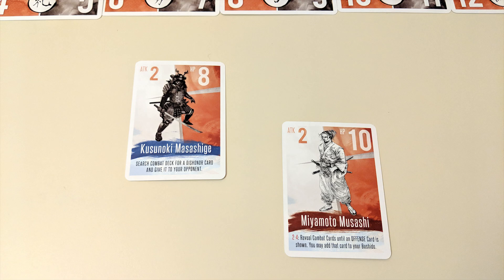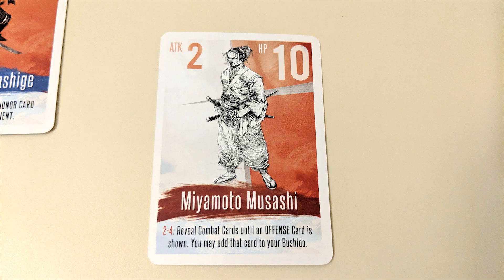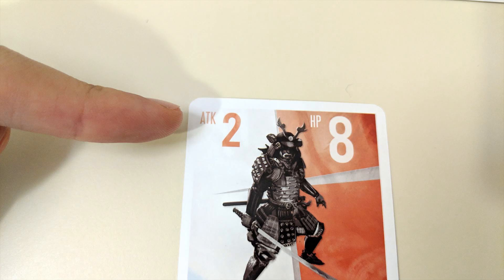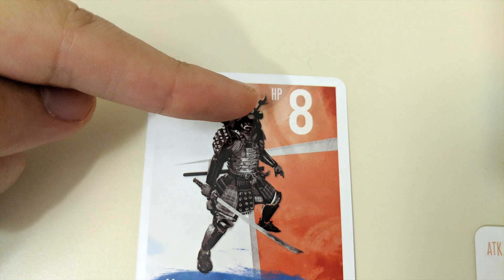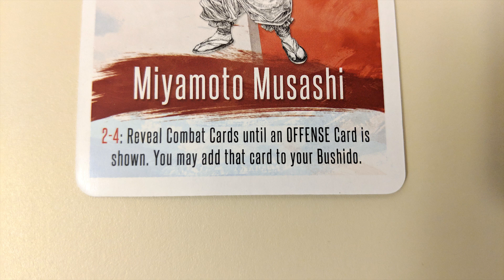Followed by the other player, then the process repeats so that each player ends up with two samurai cards. Choose one to be your active samurai while the other goes on reserve. Samurai have an attack value — how much damage they deal — a health value — how many attacks they can withstand — and a special ability. A samurai's ability occurs as soon as it is made active, unless it's preceded by a set of numbers, in which case it'll occur later on depending on dice rolls.